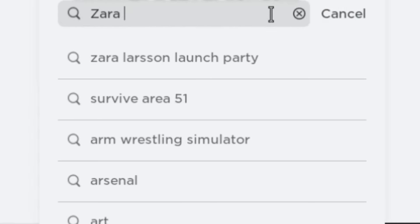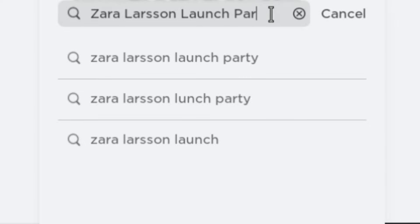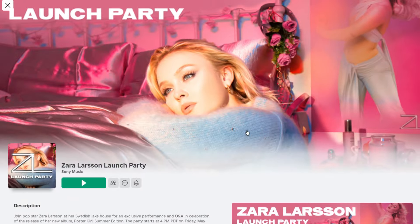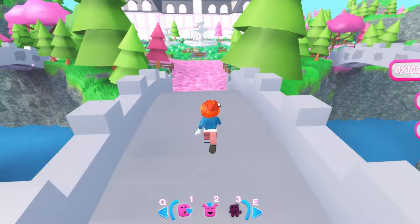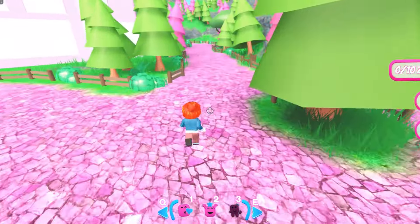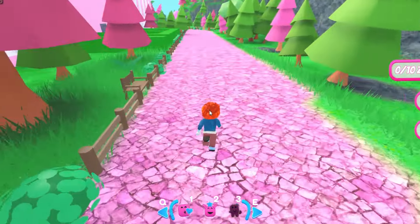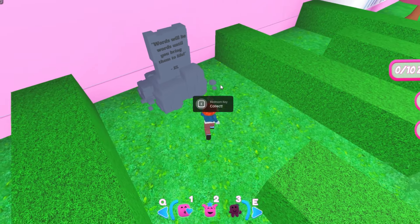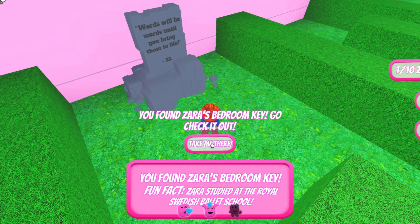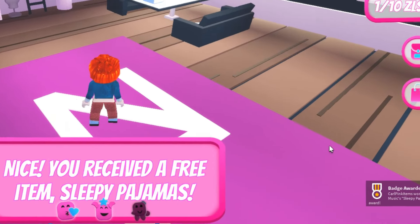Now search for Zara Larson Launch Party in the experience search. Select the one that says Join Zara Larson and make sure it's created by Sony Music. In this experience we will obtain four free pink items. We must first find a key to get inside Zara Larson's bedroom. Take the path and go behind the big mansion, then go between the green fences — the key is on the grave. Press E to collect it, then immediately click 'Take Me There' to be teleported to the bedroom.